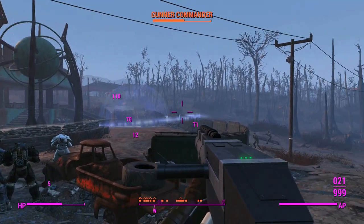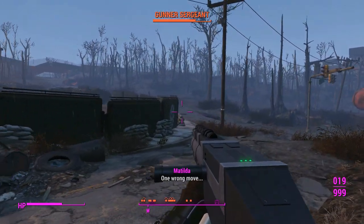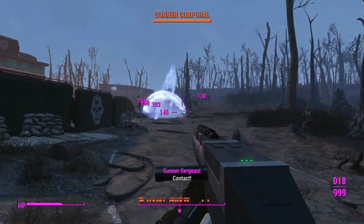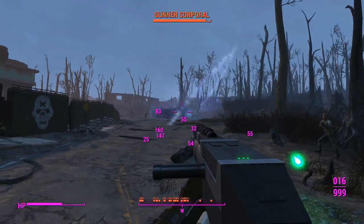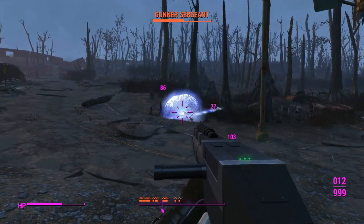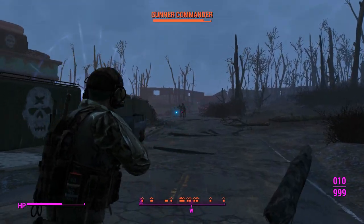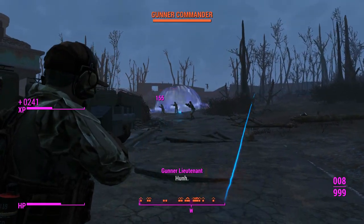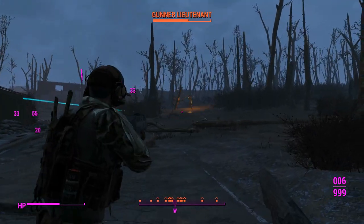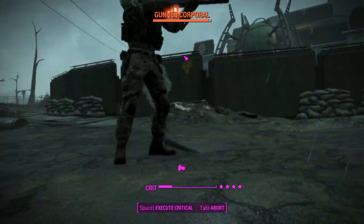We'll quickly take out all of these guys. Looks like they're trying to flank us but that's okay. I ought to make sure I'm not in the line of my companions' fire, otherwise that'll end in me being thrown around like a ragdoll — maybe I should have brought the power armor all along. But who cares? I'm looking awesome in some Battlefield 4 engineer clothes for the US Marines.